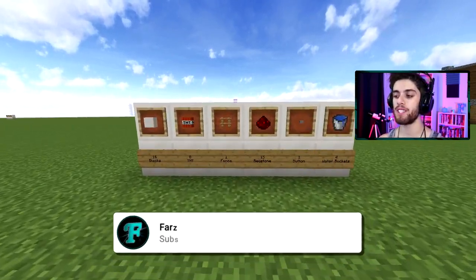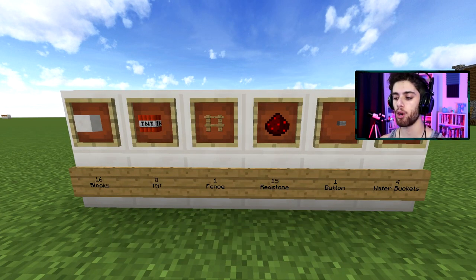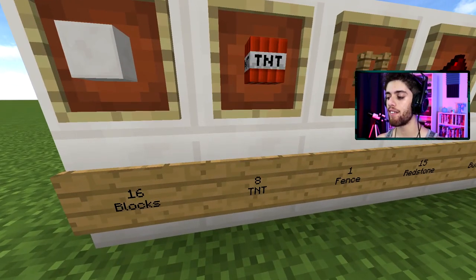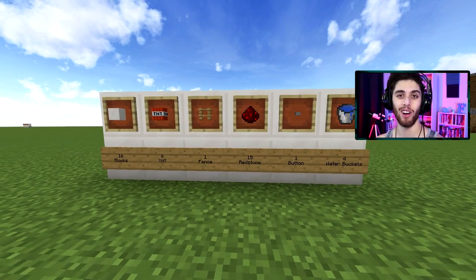So let's start off with the materials. There's not too many blocks you need. You just need 16 building blocks, 8 TNT, 1 fence, 15 redstone, 1 button, and 4 water buckets. The hardest thing here is obviously the 8 TNT, but if you can get that gunpowder, this is so worth it.